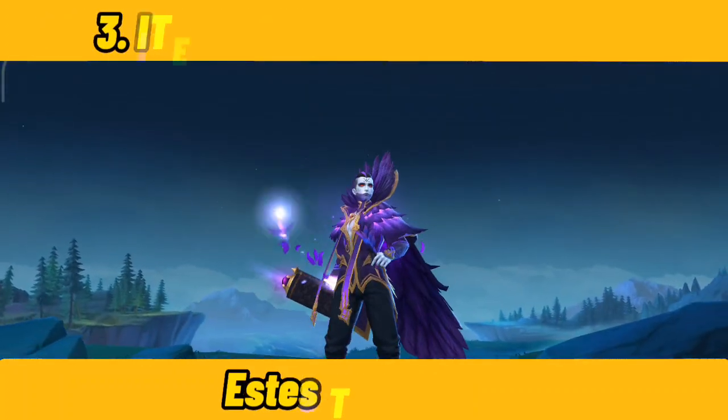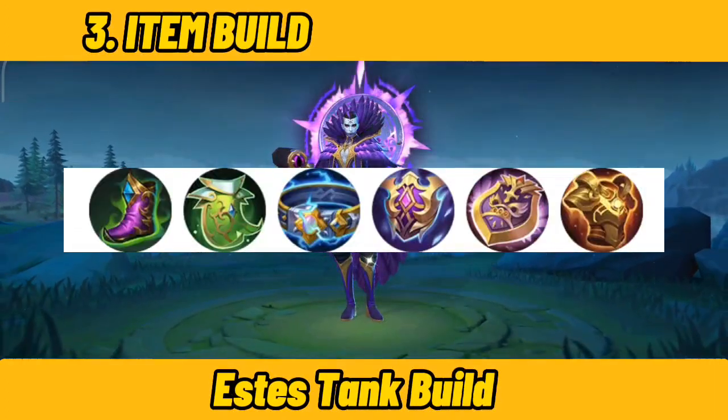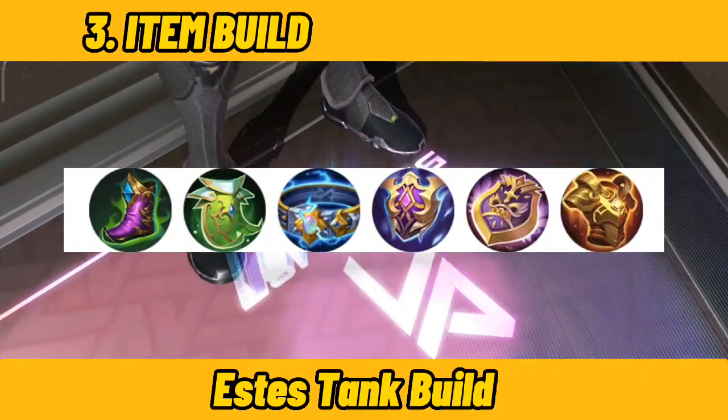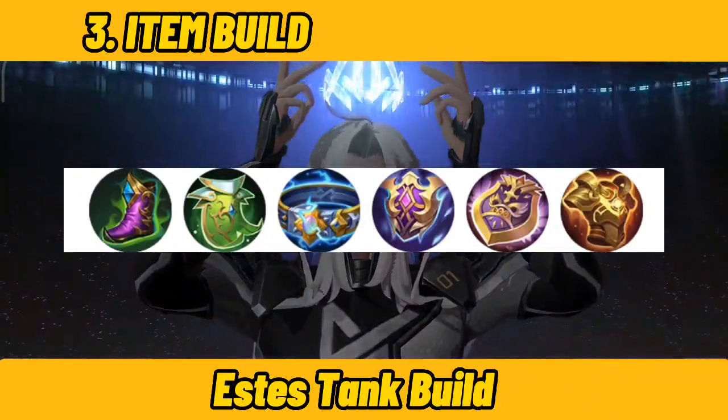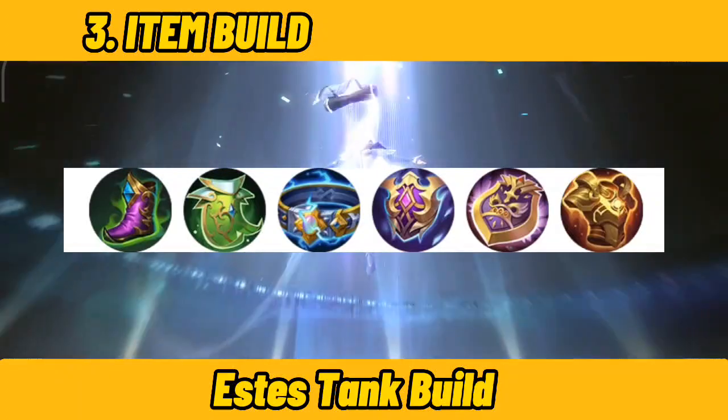Number 3: Item Build — Estes Tank Build. Tough Boots, Oracle, Thunder Belt, Immortality, Athena's Shield, Radiant Armor. Spare Equipment: Brute Force Breastplate, Guardian Helmet.